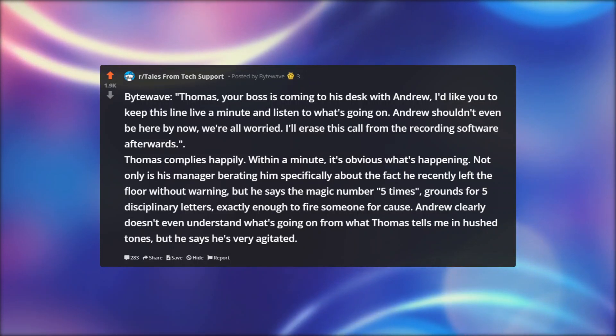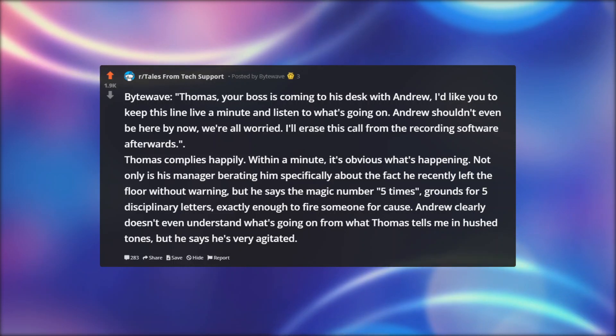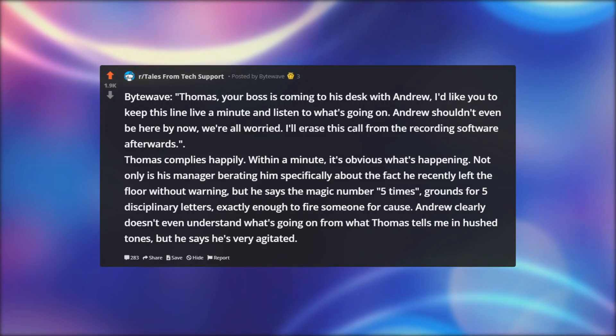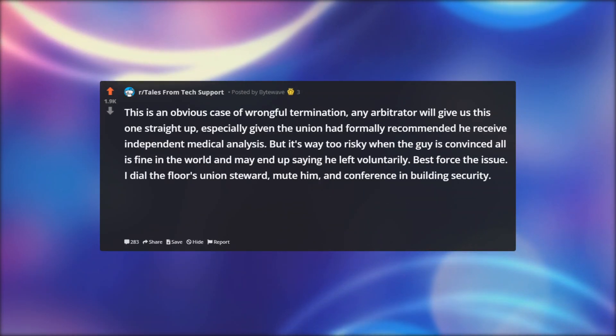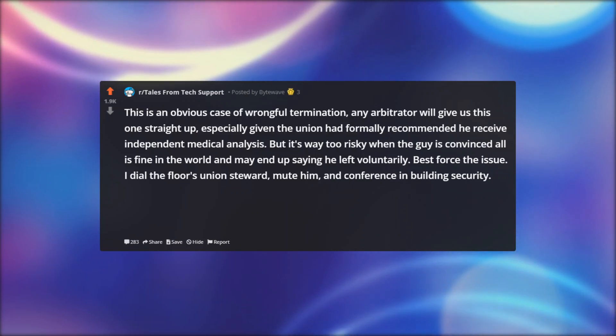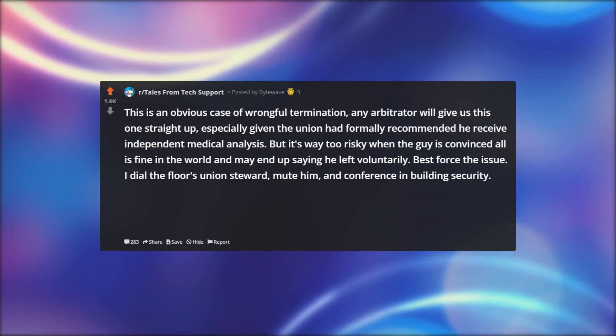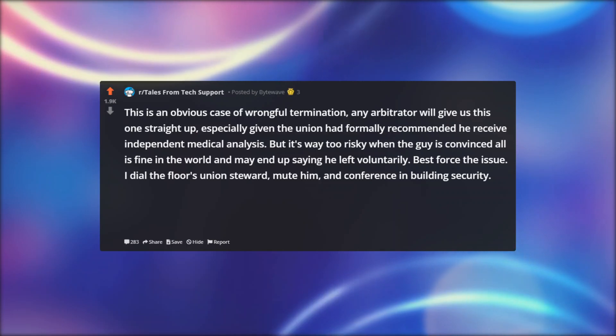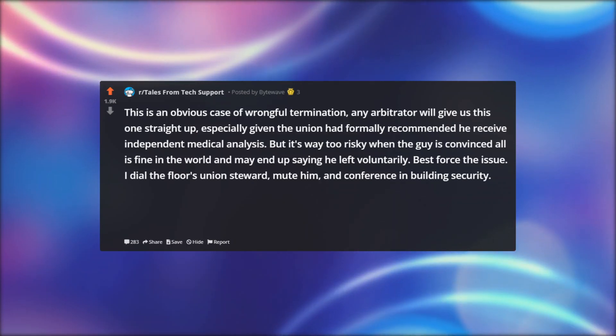Within a minute it's obvious what's happening. Not only is his manager berating him specifically about the fact he recently left the floor without warning, but he says the magic number — five times — grounds for five disciplinary letters, exactly enough to fire someone for cause. Andrew clearly doesn't even understand what's going on, but Thomas tells me in hushed tones that he's very agitated. This is an obvious case of wrongful termination — any arbitrator will give us this one straight up, especially given the union had formally recommended he receive independent medical analysis. But it's way too risky when the guy is convinced all is fine and may end up saying he left voluntarily. Best to force the issue.